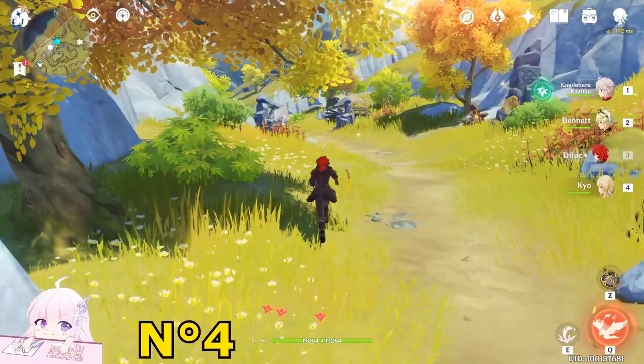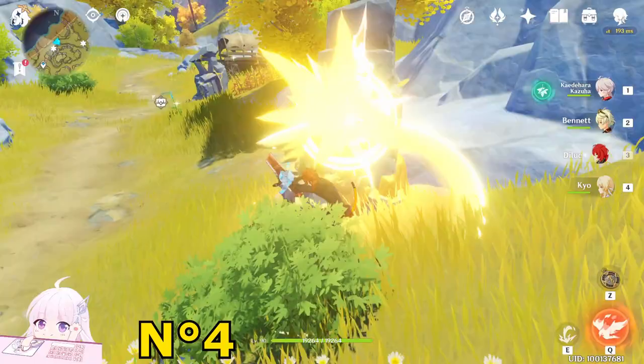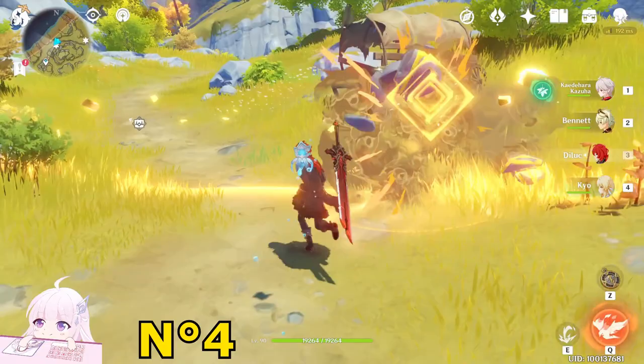Here we reach a point where you can see a small puzzle. It's really simple. What you have to do is come to this rock — you don't have to touch anything else. Use the Claymore character and hit it once. You will see it resonate with the next one, then the next, and at the end resonate with the rock here, destroying it. You will be able to get the chest.